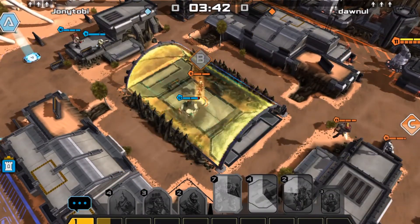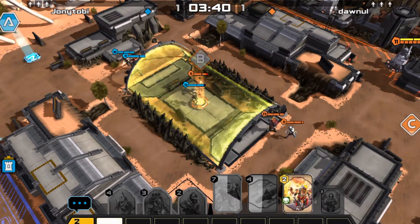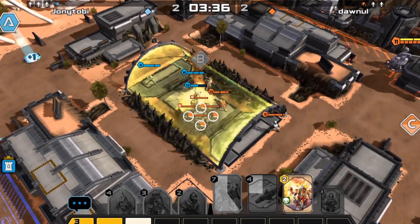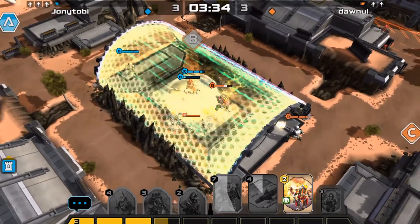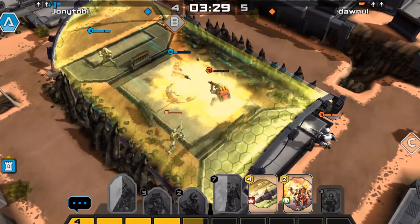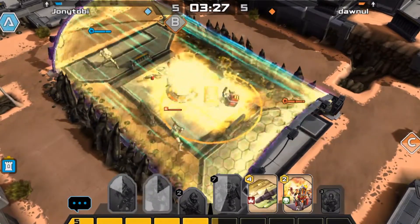He's actually using the Pyro Bruiser as well, so I'm going to deploy my Sin Ninja here. Hopefully it takes out that pilot very quickly. He deploys his Sin Ninja too, and look at the damage they do.